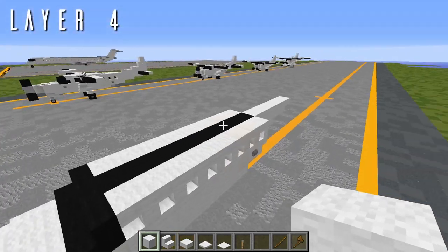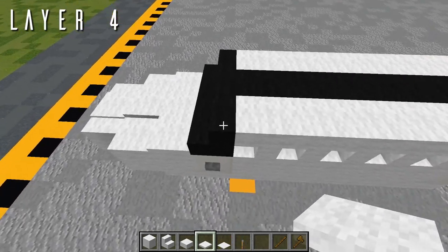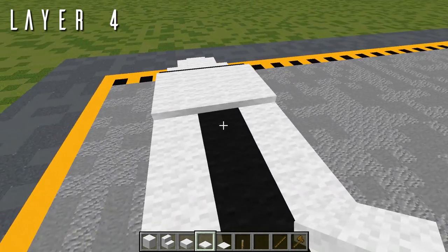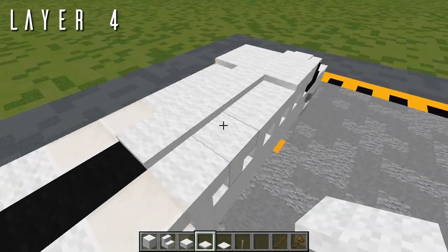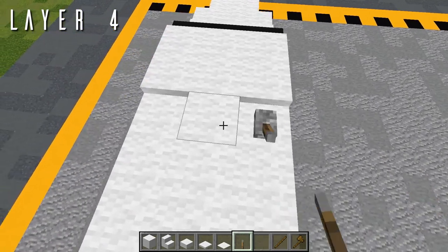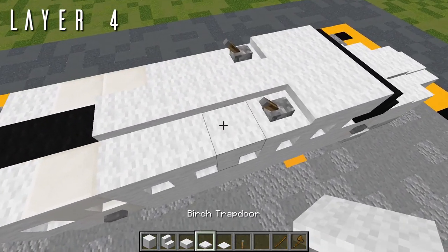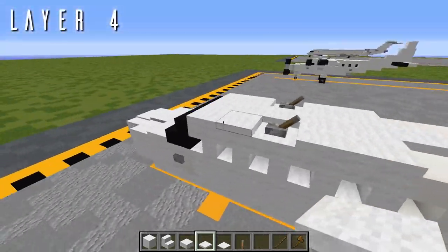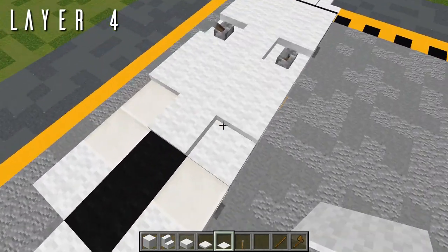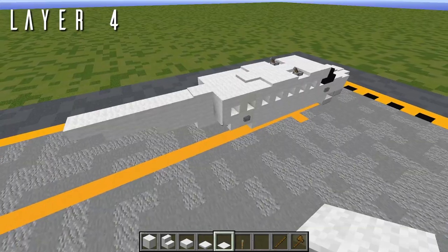For layer 4, we're capping off the top of the aircraft. Grab birch trapdoors and starting on top of the first black wool back from the windshield, place two birch trapdoors going back. Box this off to either side, then bring it four back from the center. On the outer layers, back from the first block place a lever flipped facing backwards for detail on top. Then two more birch trapdoors to finish the wing box. Finally, place three more carpets going back from each of the trapdoors and in the center. That'll do it for layer 4.